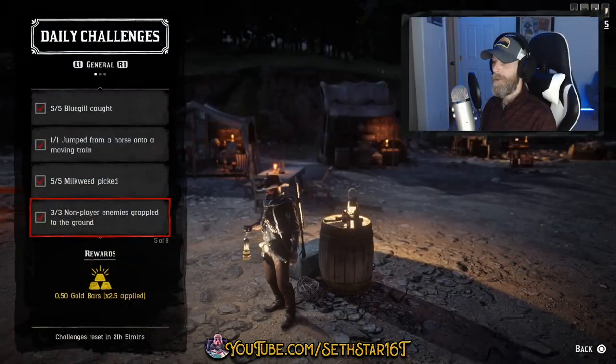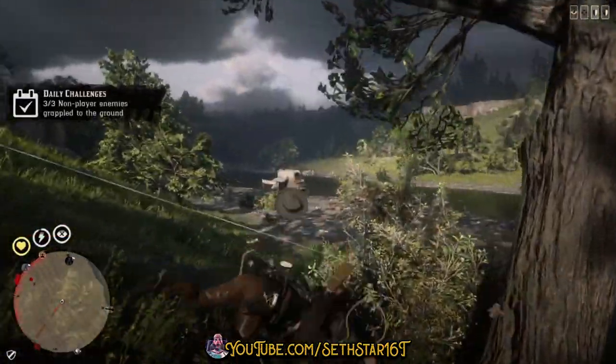Number 4: Non-player enemies grapple to the ground. Any red NPCs will do. Get a running start and take it to the curb.